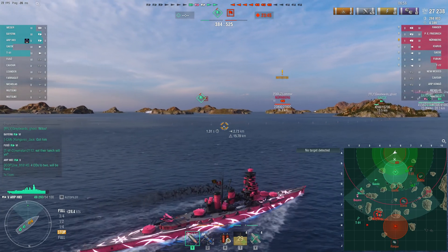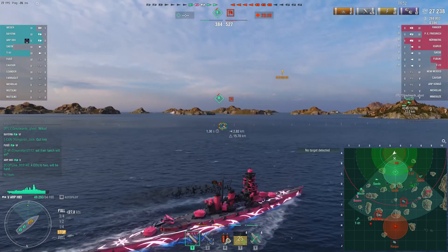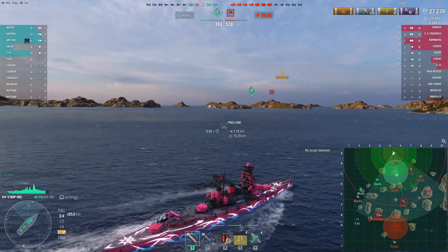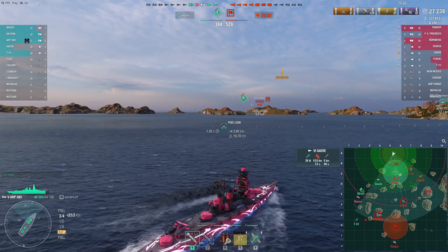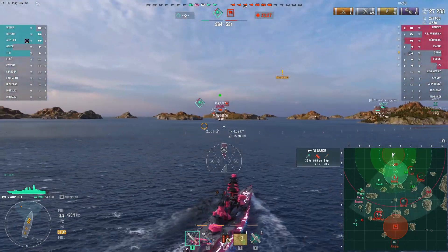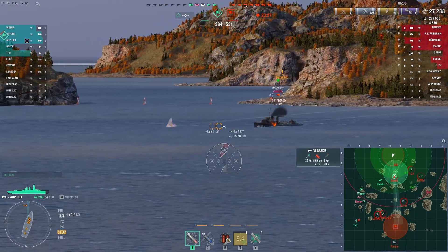Good guys are now down to five ships, and the bad guys are in the friendly cap. That doesn't leave Joe many choices — he kind of has to go in, otherwise the team is going to lose because they'll get capped out. You can see the square around that green flag turning red, and if the entire thing turns red, that's it.